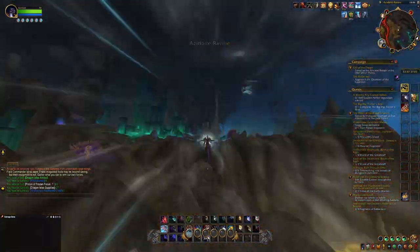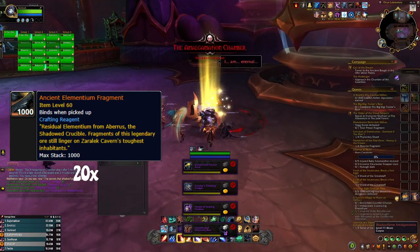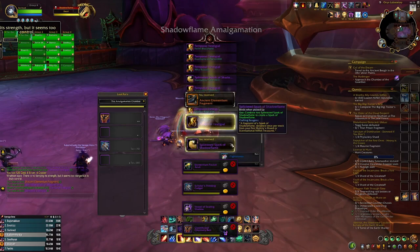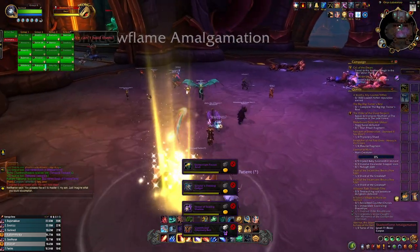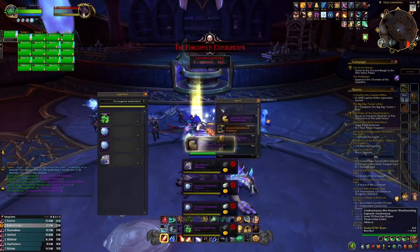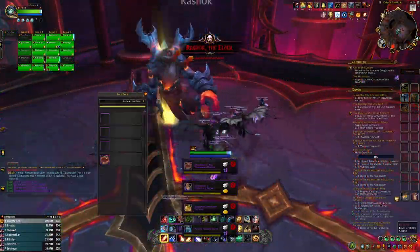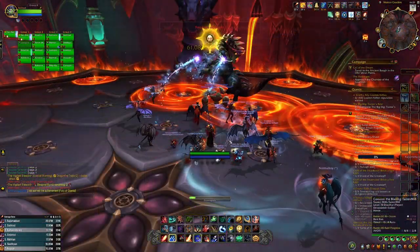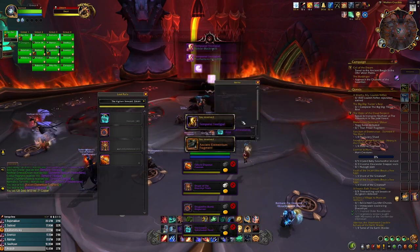The last material you need to farm are the Ancient Elementium Fragments, which drop from bosses in Aberrus the Shadowed Crucible. This is either the easiest or the most annoying part of the quest. I mostly got around 4 to 6 per boss and some bosses didn't even drop them. Luckily, you can get these from any difficulty, meaning that once you clear Heroic, you can farm them again on Normal and Mythic as well. Why can this be the most annoying part? Well, you need a group of people.